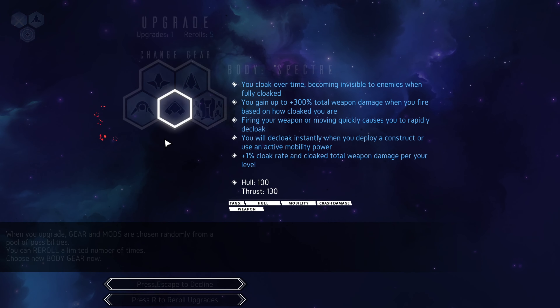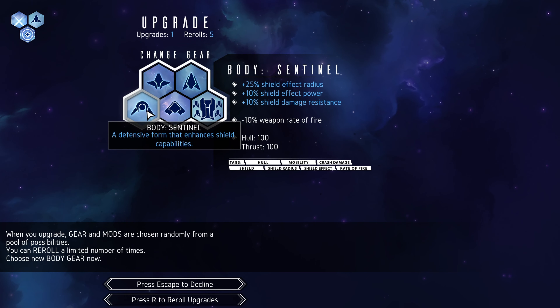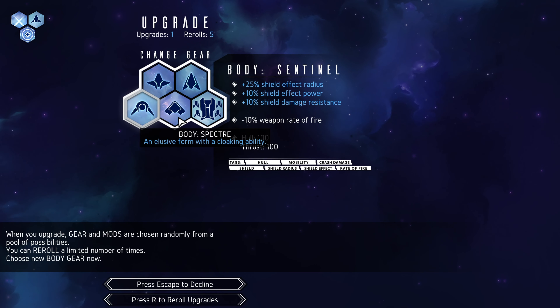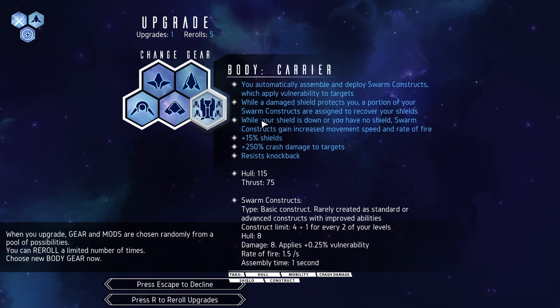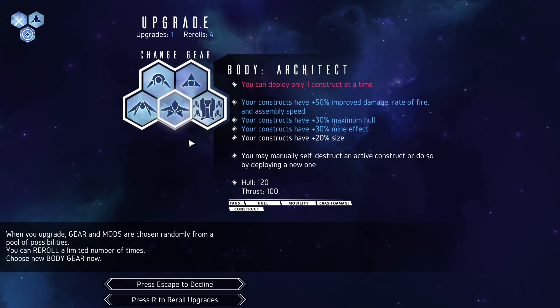Let's grab some XP and take a couple of upgrades. What kind of body do we want? A sentinel for effect radius and shield power, a specter for cloak time, a carrier — though I don't think carrier will work because we can't do drones. Let's reroll and see other body types.